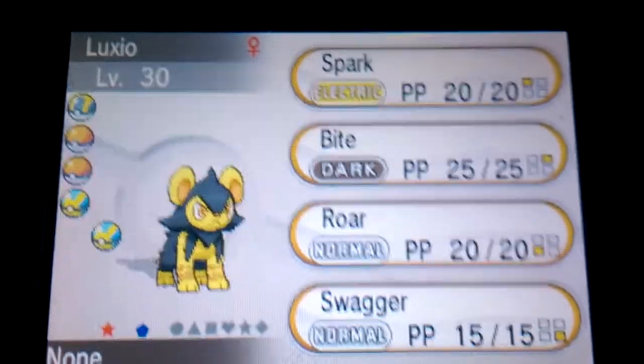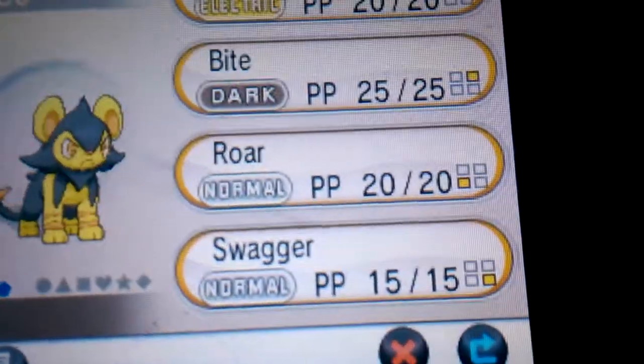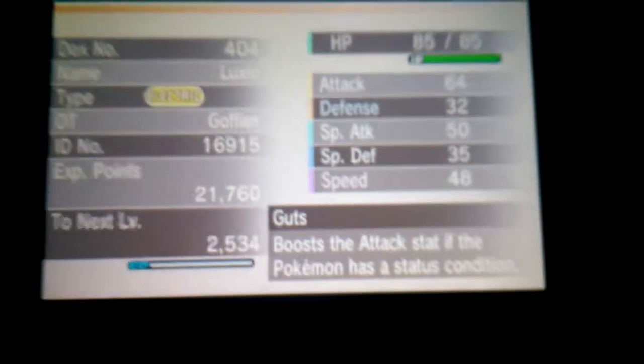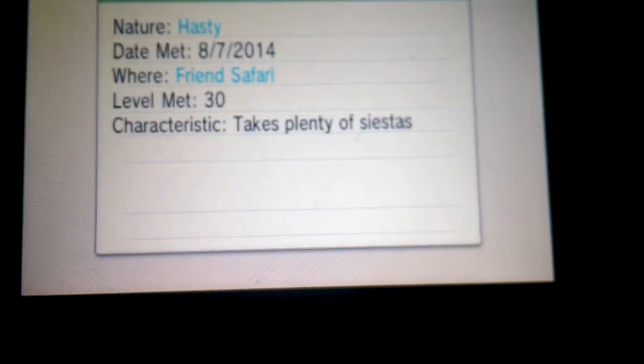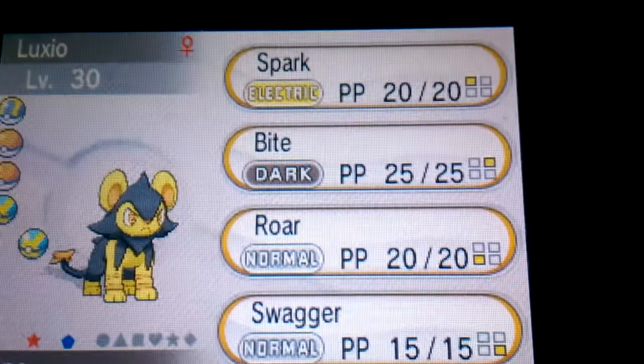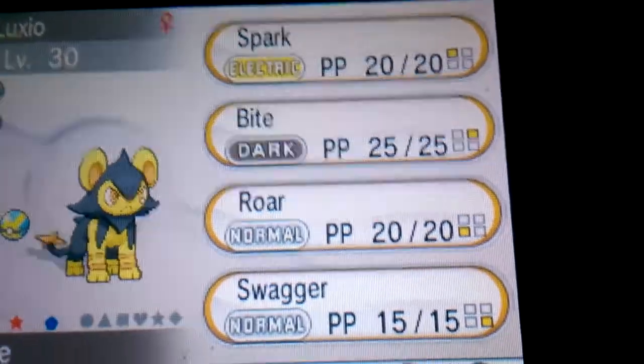Look at that colour. It's special ability is Guts, it's got a Hasty nature, and it likes to sleep a lot — well, that's nice because it's not going to get much sleep now that I've caught it! I'll probably try and take this one all the way up to level 100 when I try to level up my Metagross and my Electivire.